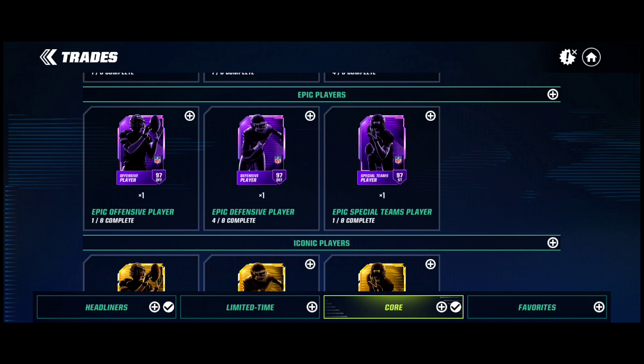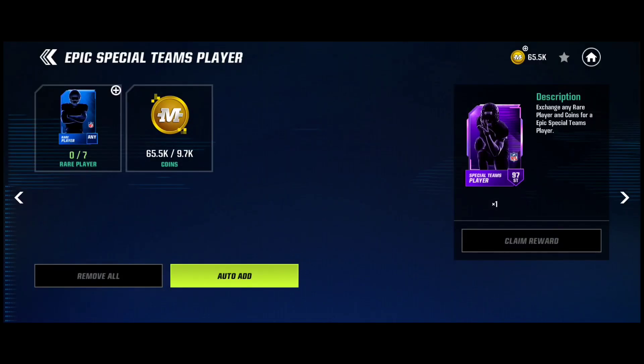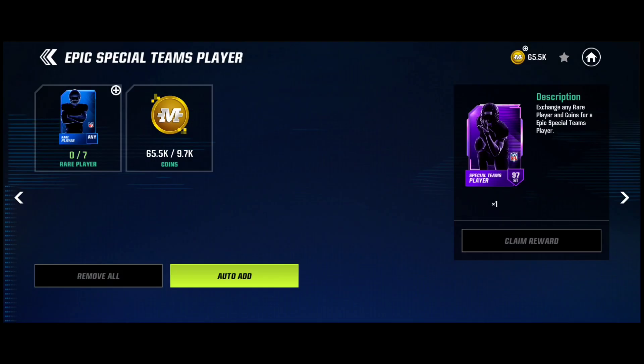You can take those epic players you got. Now, if you want iconics, take your epics and they basically need to be special team. If you're going to get iconics, it needs to be special team — you're going to need to do the special team trade. If you want iconic players, you're going to have to do this trade only, which is rare players only. And you get those rare players only by doing the special team trade.